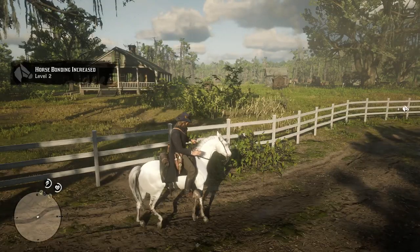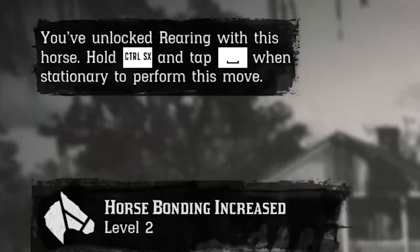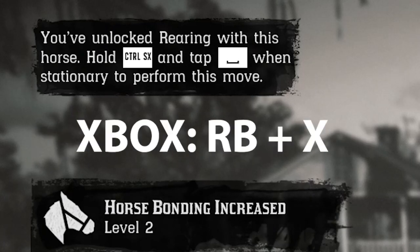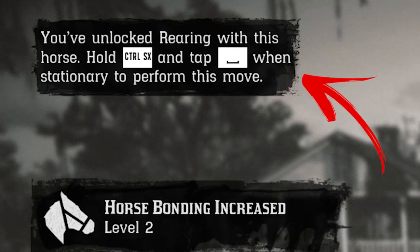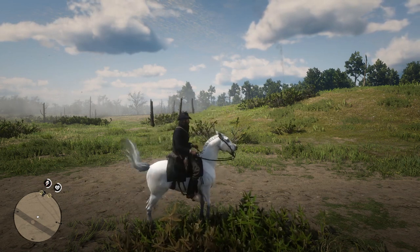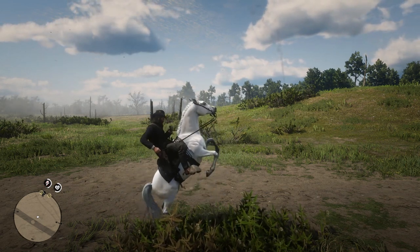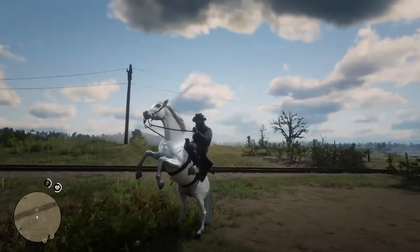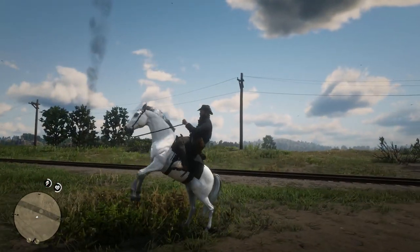At level 2 you will also unlock the Rear maneuver, which can be used on console by pressing R1 plus Square on PS4, RB plus X on Xbox, and CTRL plus Spacebar on PC. The Rear is an animation that is perfect for taking screenshots of your beautiful horse — when using it, the horse will jump up on its back legs.